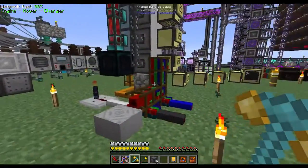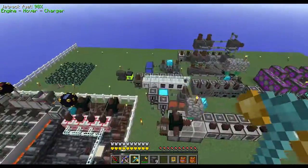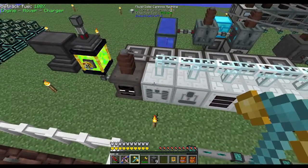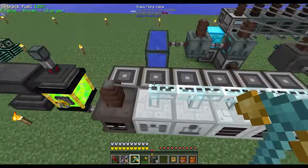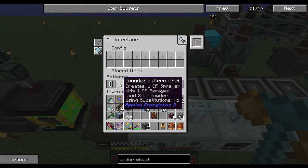That's all the logic, and I hope you guys find it useful. You'll also need to automate the sprayer. To do that, you'll need a fluid solid canning machine set to fluid enrich, with water pumped into it from any infinite water source. The sprayer just goes in the top left slot, an empty sprayer, and CF powder goes in here - that'll add a thousand millibuckets of foam to the sprayer. So we have an ME interface right next to the canning machine that has the pattern: input one empty sprayer and eight CF powder to create one full sprayer.